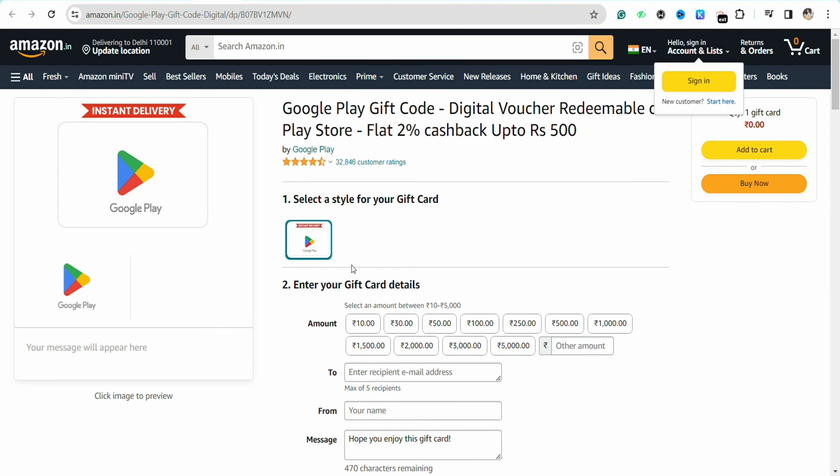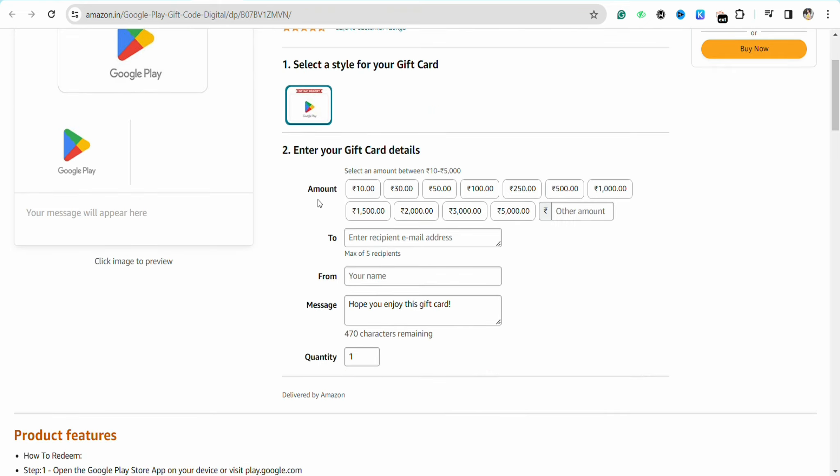I'm going to purchase it from Amazon, so just click on it and it will redirect you to the Amazon website where you will be able to see the Google Play gift card. Here you have different options where you can select the amount, the recipient name, and other options.